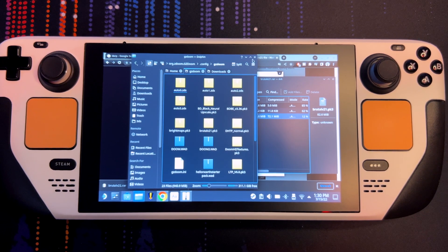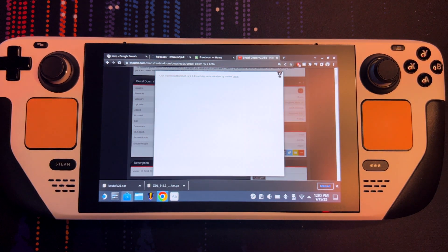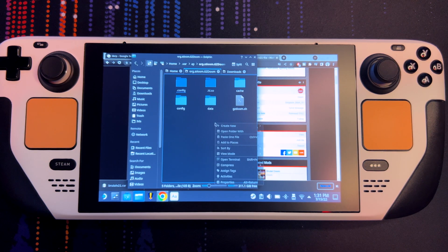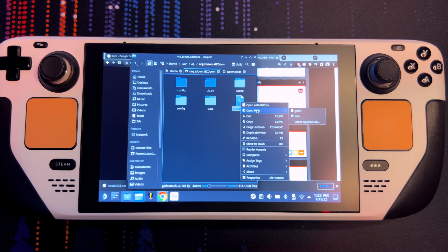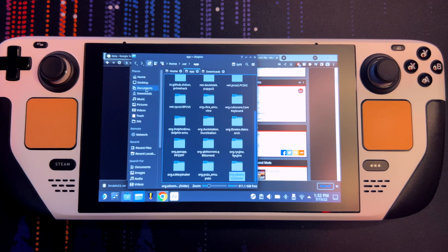Once that's done, we need to create a little shortcut. Right-click and create a new text file, call it gzdoom.sh. You're going to put a bunch of text in there — I'll show you what it looks like. I'll just update the gzdoom.sh file with the required content.